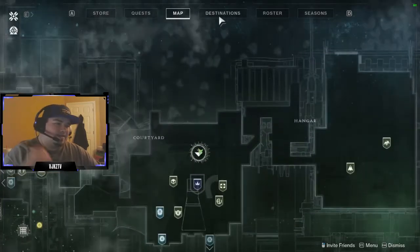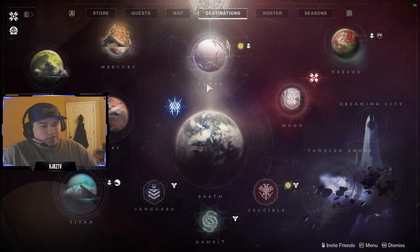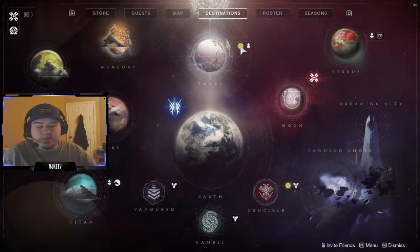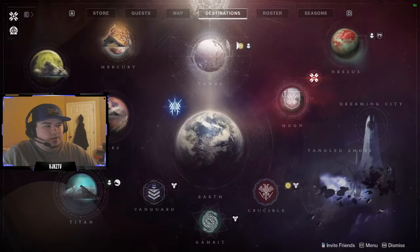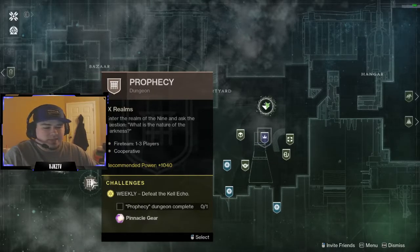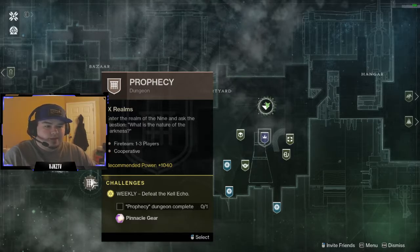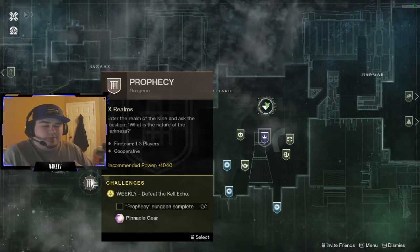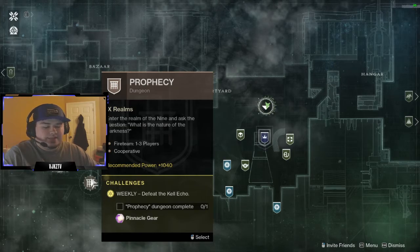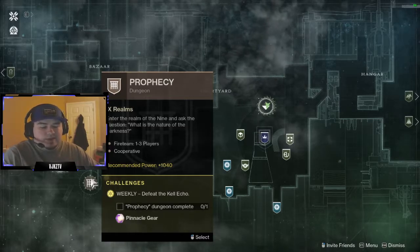Let's bring up our destinations and go through what gives us powerful gear. Near the different destinations there's going to be a little gold icon telling you of a powerful activity you can do. At the tower, once we get to a high enough power level — the Prophecy dungeon recommends 1040 — the encounters from that dungeon will give us pinnacle gear, meaning it can drop anywhere from one to three light higher than what we are. So it can give you a big boost if you're stuck at a cap.